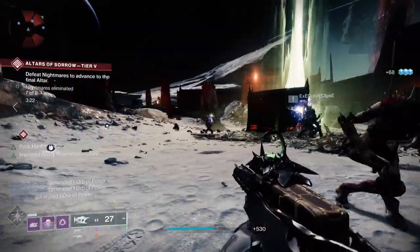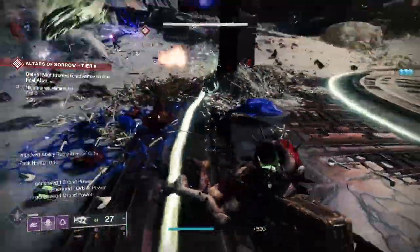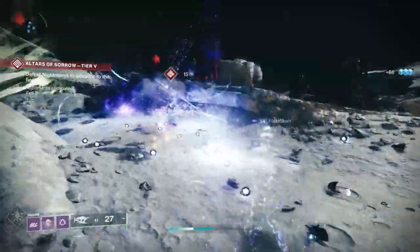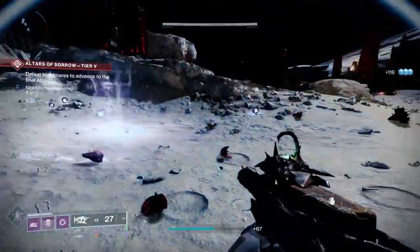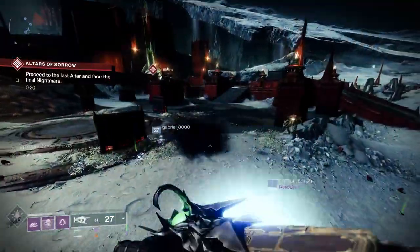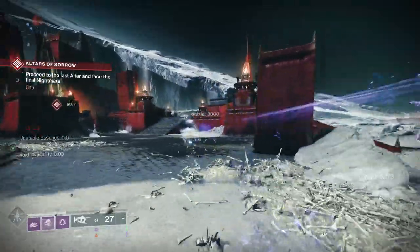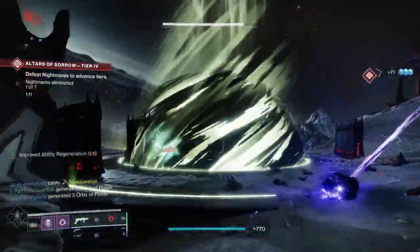Omnoculus is a pretty well-rounded exotic. I would say it's probably better in PvE, primarily because you're going to have a fireteam you can re-smoke and get your melee back from. In PvP, getting your smoke back takes longer since the easiest way is Gambler's Dodge, and you won't always be near an enemy. You can use it in PvP, but it's definitely better in PvE.